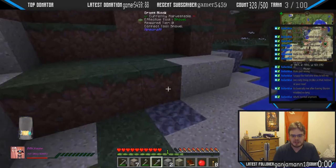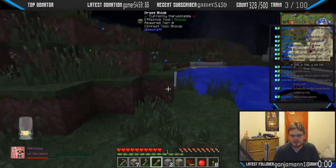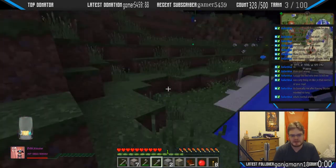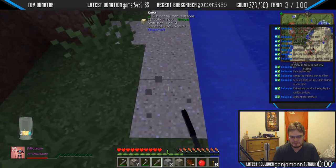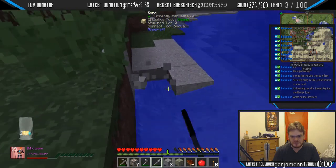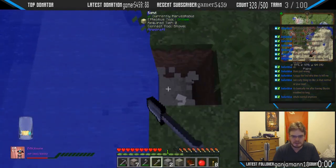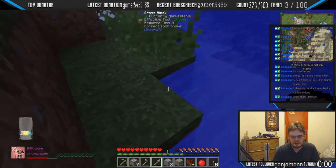Oh you've gotta be shitting me — I can't vein mine sand? What the fuck game, the fuck! I have to do this individually? Well probably because it would just break the world if I vein mined it, because I could just vein mine forever as long as the tool has HP. Probably a good idea actually.